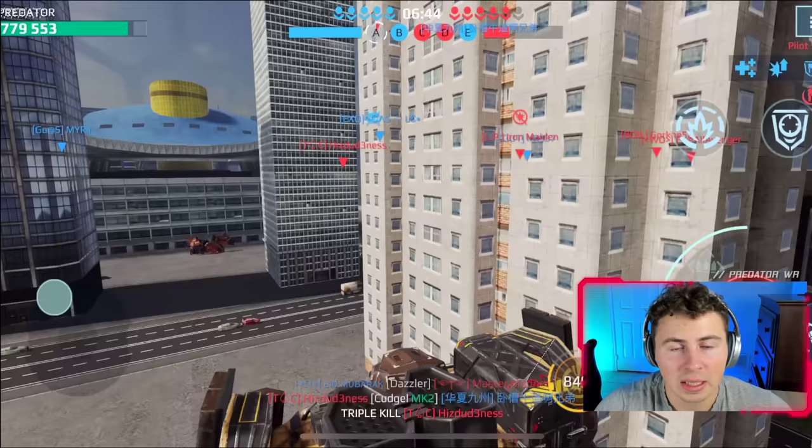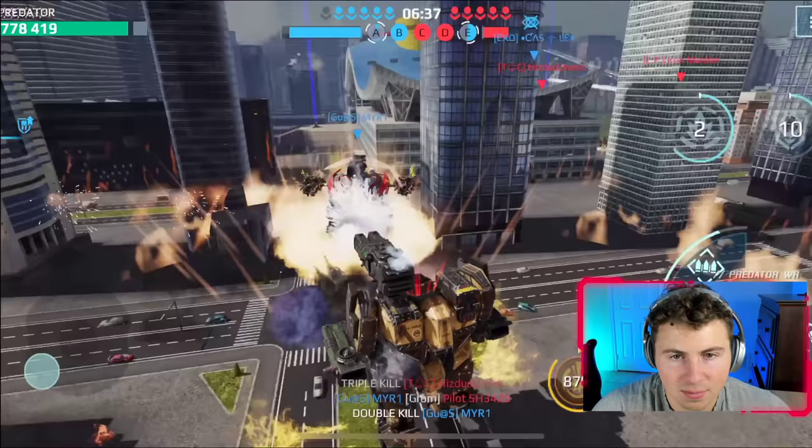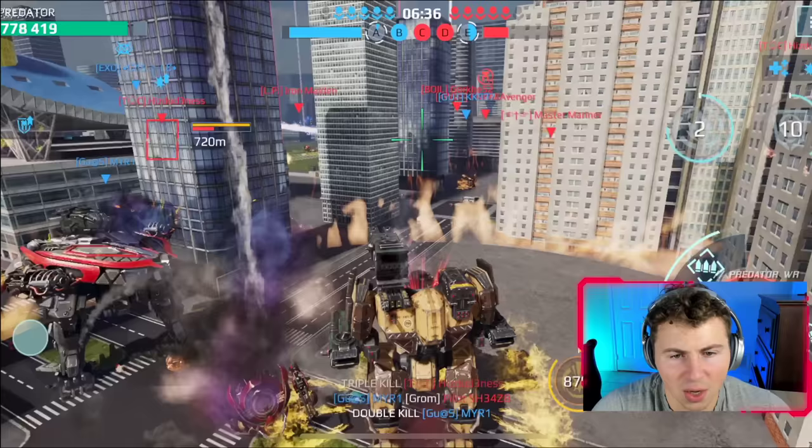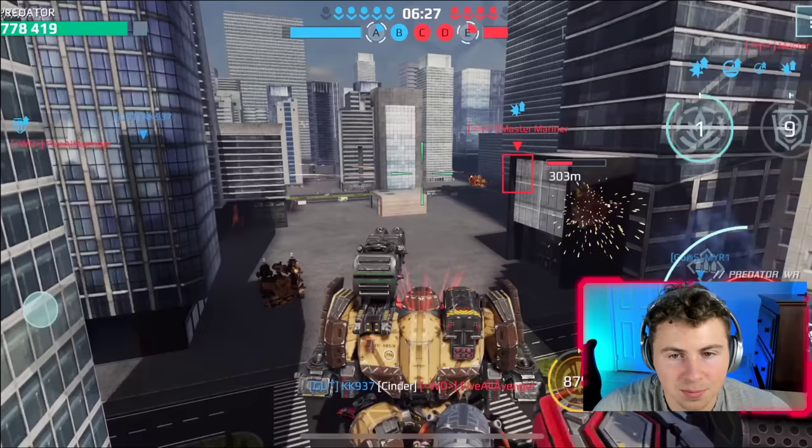There's not a whole lot we can do against that Luchador unless he's distracted with someone else, because his ability is so much better than the Kid's. We gotta pick our battles wisely. We didn't get the kill but we kinda got that kill.